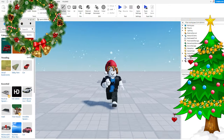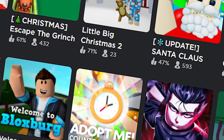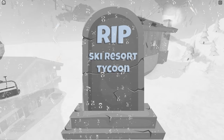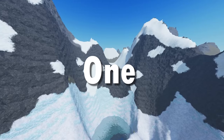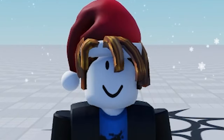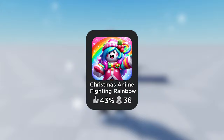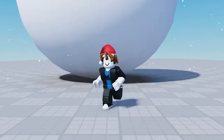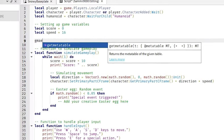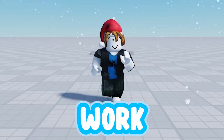It's now December, which means it's time for Christmas decorations and a ton of front page games with Christmas updates. However, I don't really have a game to update, so let's make one. After joking about names like Christmas Simulator and Christmas Anime Fighting Rainbow Sparkle Unicorn X, all jokes aside, I really want to make a snowball fighting game. One slight problem: I can't script, as you'd know if you watched my latest video. But anyway, we'll try to make it work.